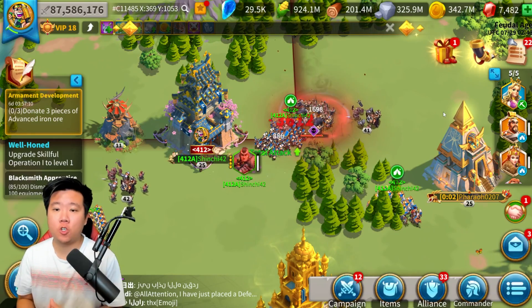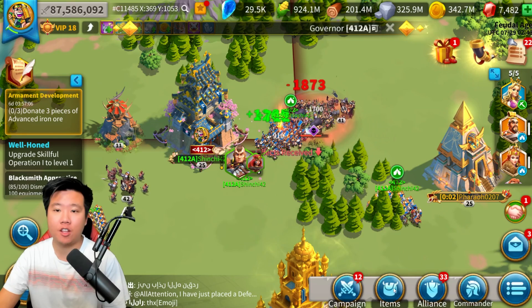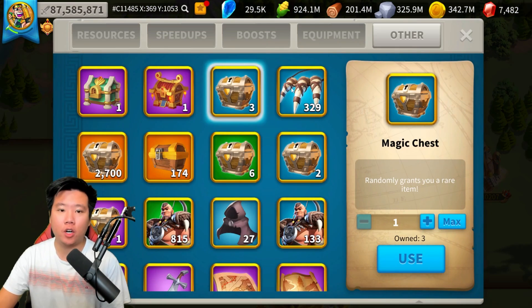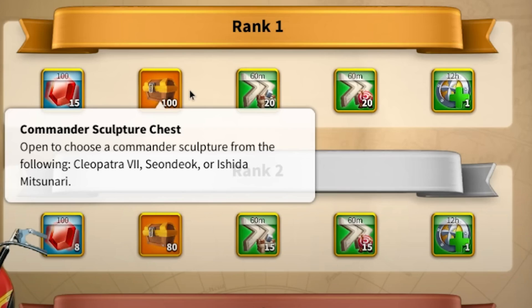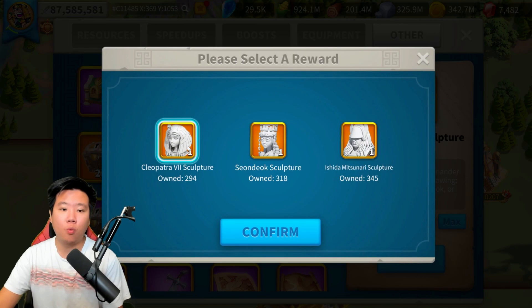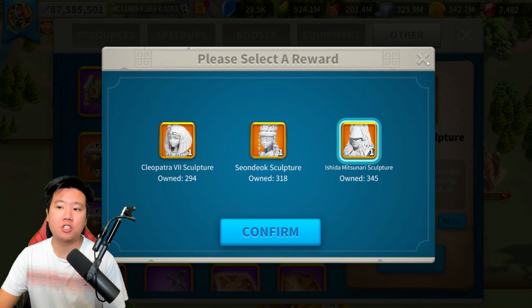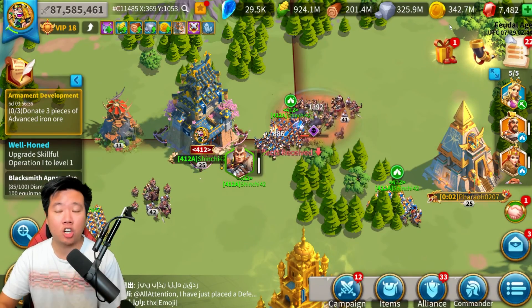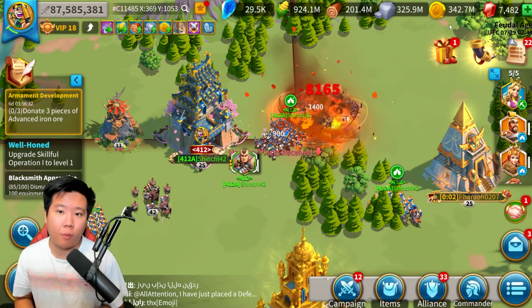There is another event called Strategic Reserves where you have to defeat a lot of barbarians. When you defeat barbarians, you earn Supply Boxes. If you rank high enough, you can win items that you can use for commander sculptures — you can choose whether you want Cleopatra, Seondeok, or Ishida. These are farming or gatherer commanders, but they are still very helpful for your progress in Rise of Kingdoms.